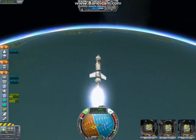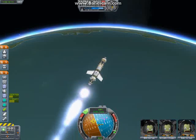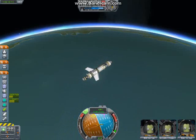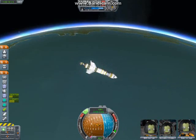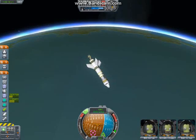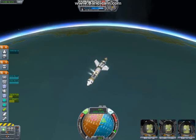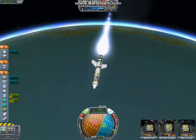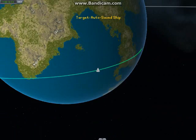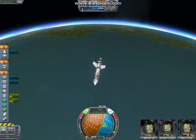All right, go ahead and kill that. Try to turn this thing around so that way we can do an approach vector burn — or retro burn, whatever, you know what I'm talking about. I'm going to try to land it in the ocean, or maybe that landmass there. Let's hope — who knows, maybe the landmass will work.